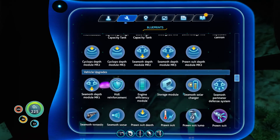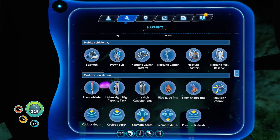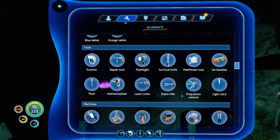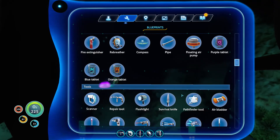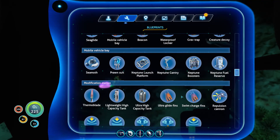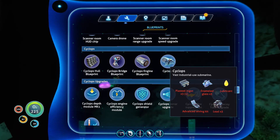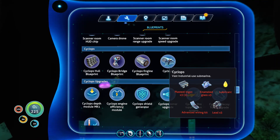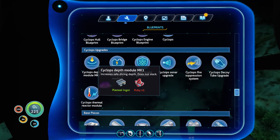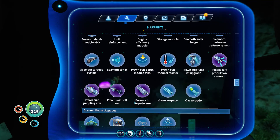The other option is of course we rebuild the Cyclops. That's not a small undertaking, but it will allow us to take the prawn suit down to the first base, where we can then scavenge and upgrade it from that little echo base we made down there. Neither of these options is great, although that's not terrible.